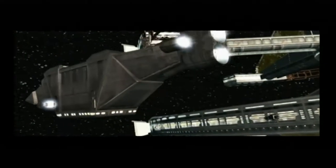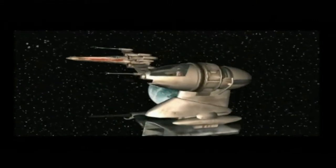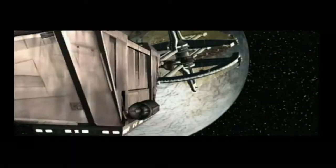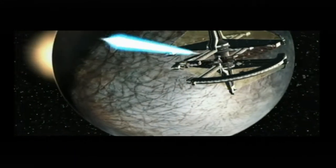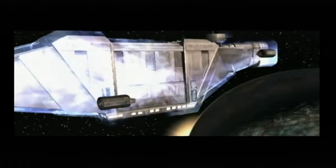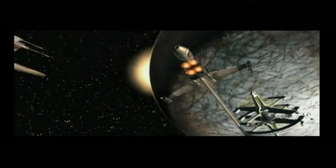There's a transport! We need to disable it before it enters hyperspace! I need to use my ion guns. I don't want to destroy the transport. We've disabled the transport. Now let's provide cover for the evacuation team.